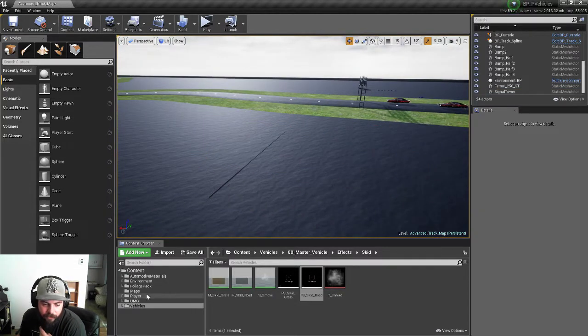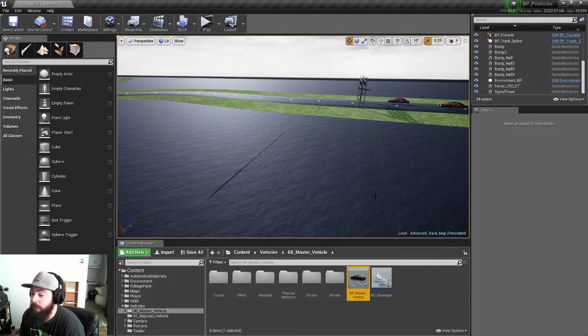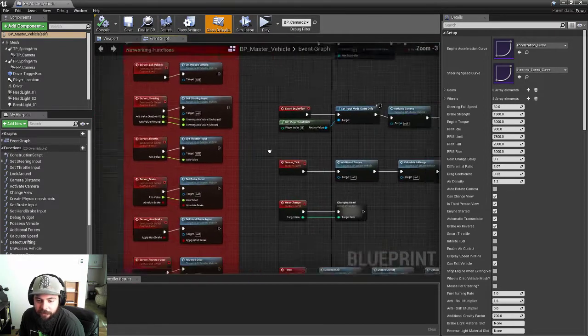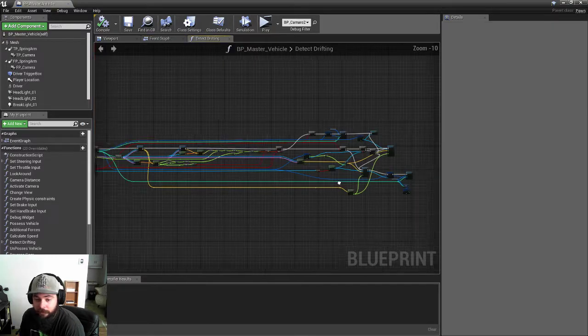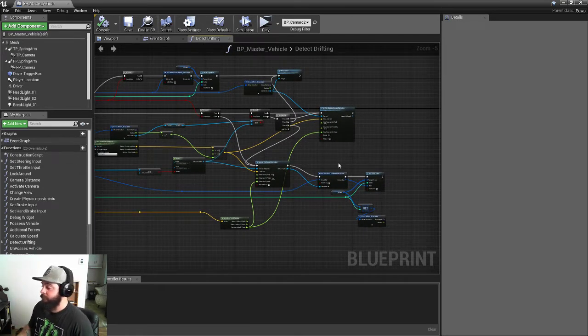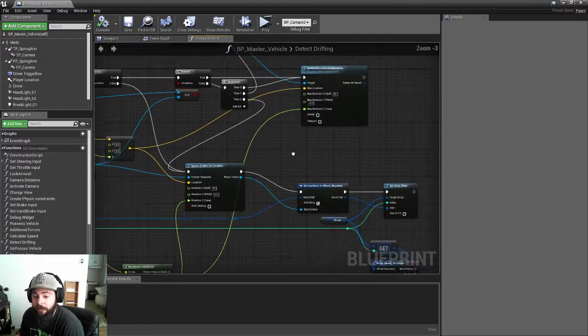That improvement means I no longer have to spawn the smoke emitter separately every 0.05 seconds — which is 20 times a second. Now when I move the skid mark emitter, the smoke follows. That's one less thing on the timer, and because of that I saved a lot of performance. Before I was averaging around 45–50 FPS, and when drifting with all the smoke emitters I was dropping to 25. That was a huge hit, especially with multiple cars on the map. So that is now fixed — much better performance.